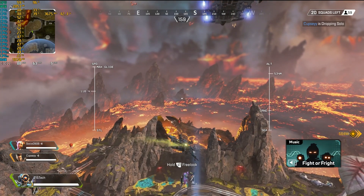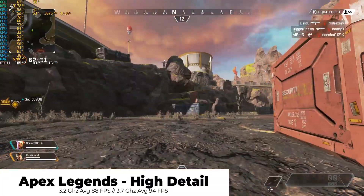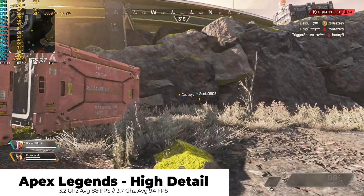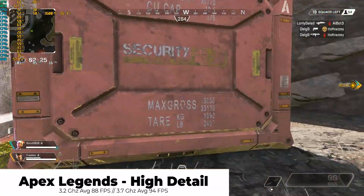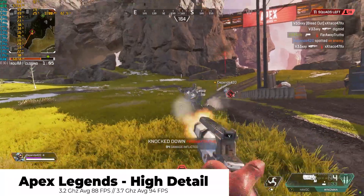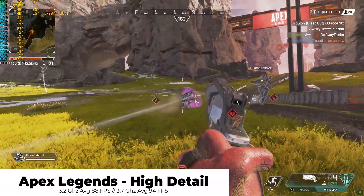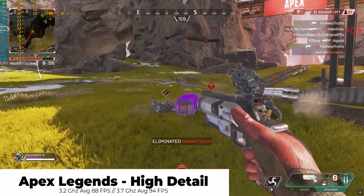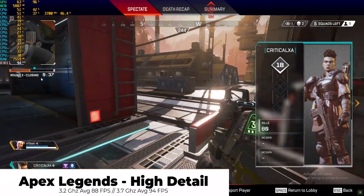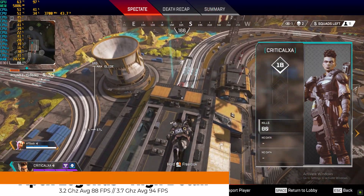If you are a competitive Apex Legends player, this might be a great way to get off console and get into PC gaming with the Ryzen 5 1600 AF. It's so well optimized and we had butter-smooth FPS all day. At stock settings we saw 94 FPS, and when overclocked we saw an average of 101. The max frame rate we got was 145 FPS. If you're looking to play Apex Legends at a high refresh rate, get on the PC version — it is so much better.